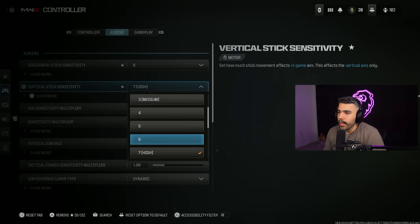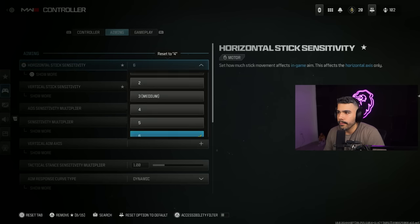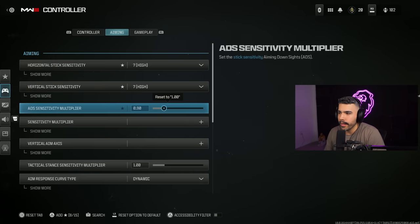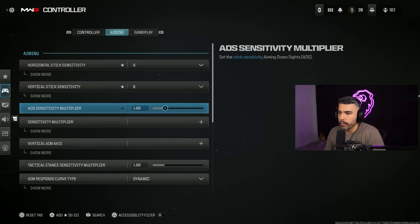A lot of pros usually play on 6-6-1. This is kind of the go-to sensitivity — a good balance where you can still swipe your stick around and there's another setting that helps with this which we'll talk about shortly. But also you get to be precise and slow, and your centering gets to be really good. So I usually recommend between 6 and 8 — I say 6-7 or 8. For example, I've been playing on 7-7.9 because it's a little more fun and I'm no longer competing. But if you're looking for a perfect sensitivity or trying to work with something, 6-6-1 is a good place to start.